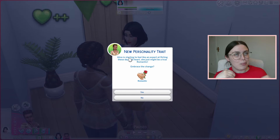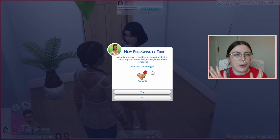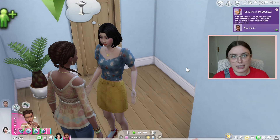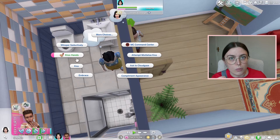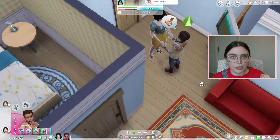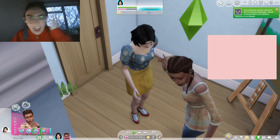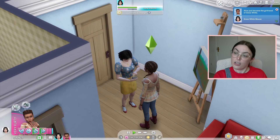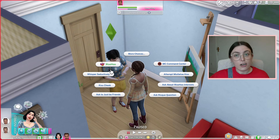I wasn't sure if her being romantic would potentially lead to cheating or something like that, but it seems like it should be okay so I'm trusting her to be loyal and only be romantic with us. And honestly I've filmed another episode since then and these guys will not stop flirting — they are always in a flirty moodlet. Hi, editing Ellie here, don't mind me just forgetting to mention that they became girlfriends. And shortly after she decided she was a romantic person we had our first woohoo.